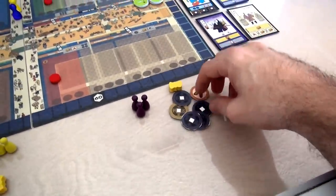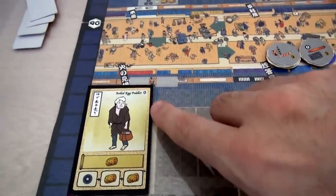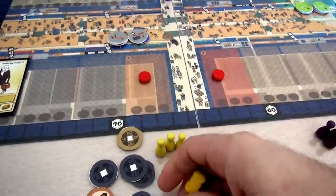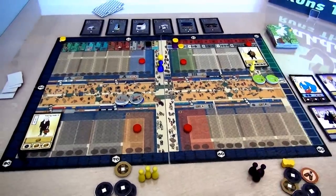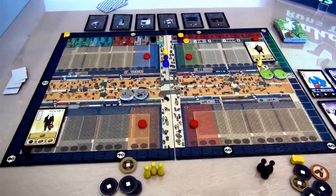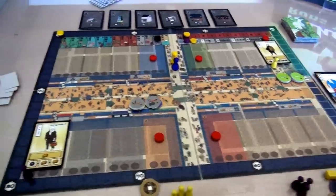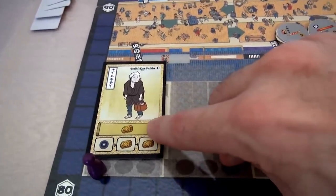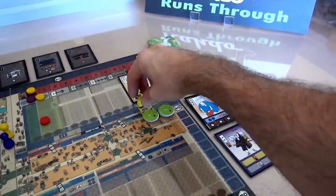Jen, as the second player, has exactly the same thing. But since Jen was the second player, she got first dibs on the starting characters and chose to hire the Boiled Egg Peddler, who provides food. We're starting with one food, which I grabbed from my Agricola set. Everything you're seeing today is prototype, so you can go to the Kickstarter page - hit the little i in the top right corner or check the show notes - to see what the final game looks like.